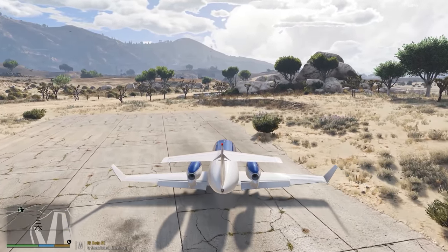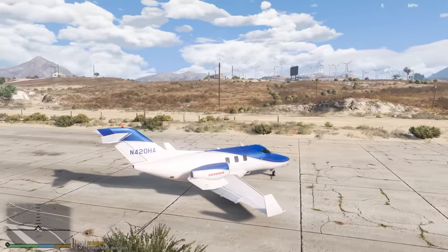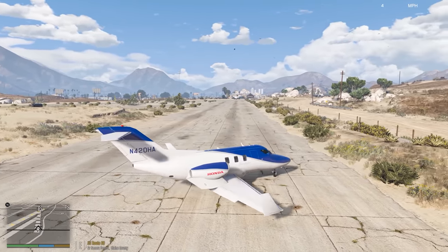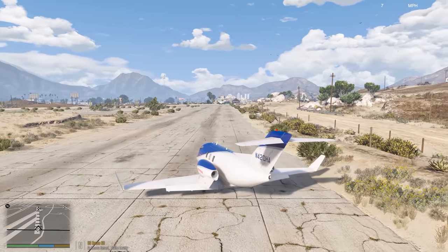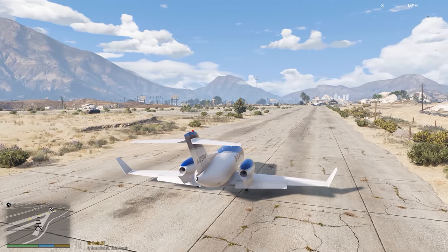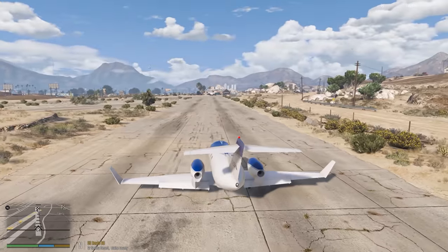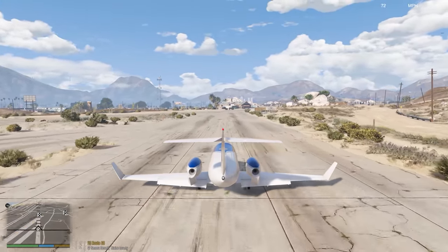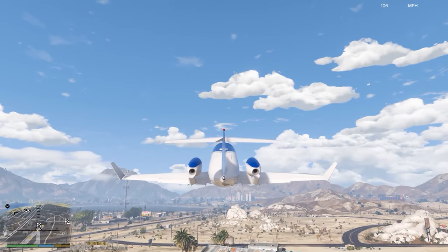We're going to come over here and crank it left so we don't hit the bush with our wing, flip around this way, and we'll line up. Doesn't take much runway to take off, but it does take quite a bit of runway to stop. Let's go flying — make sure we have our lights on, add full power, a little bit of right rudder. This is about a good speed for rotation, back we go, it's up — gear up. And we're out of Sandy Shores.